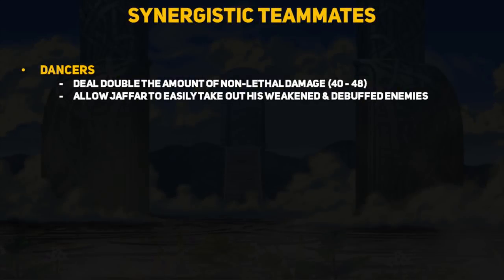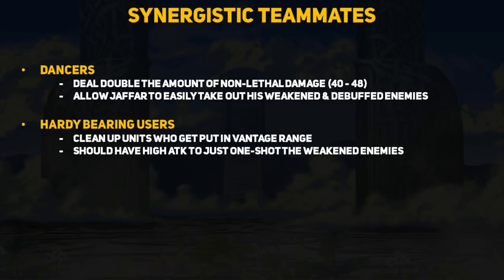To help Jafar out, we can provide helpful teammates who amplify Deathly Dagger's effectiveness and prevent some of those issues. Dancers are a great choice because you can basically double the splash damage — Jafar can deal 40 HP to his target and 48 HP to surrounding enemies, putting most units at 1 HP. A dancer also allows Jafar to clean up his initial target or attack another enemy now affected by the defense and resistance debuff. This build is fun in Arena, but to counter Vantage and Desperation threats you can bring a Hardy Bearing sacred seal user, who can initiate on Vantage-range units and prevent Desperation from taking effect. The Hardy Bearing user should have high enough attack to clean up Jafar's weakened targets.